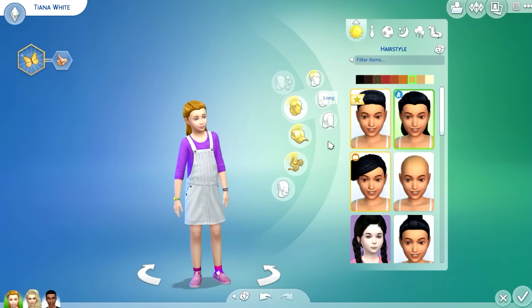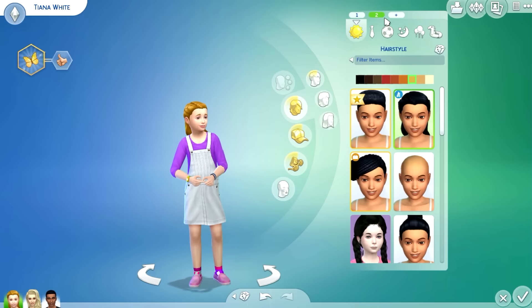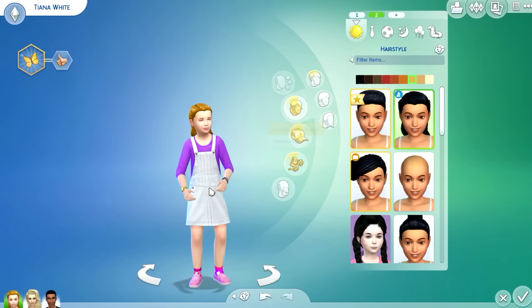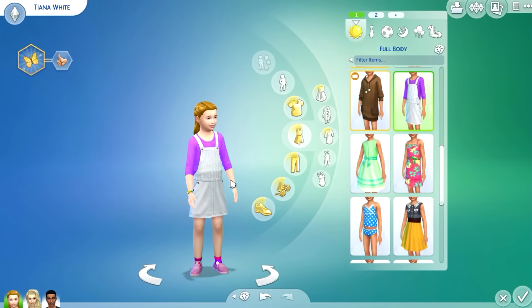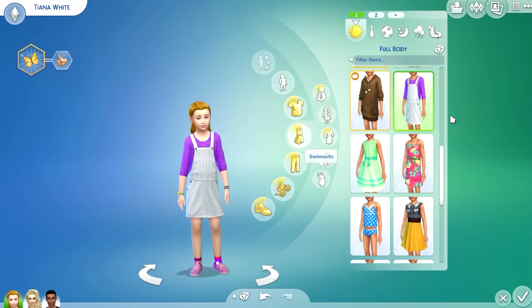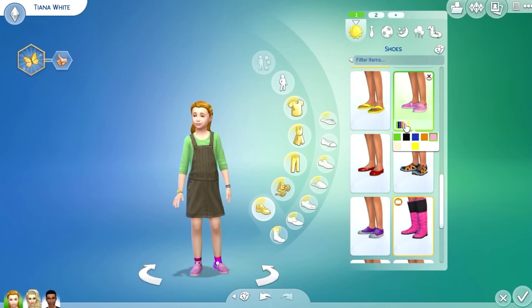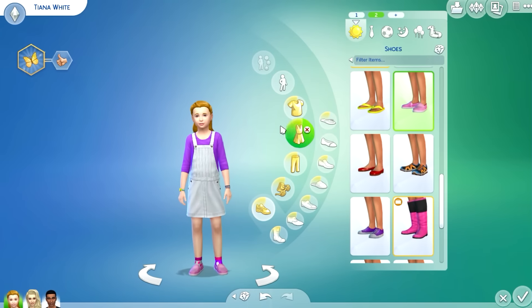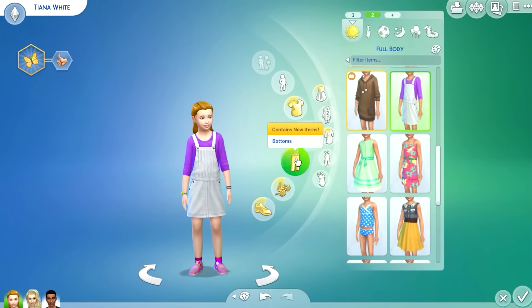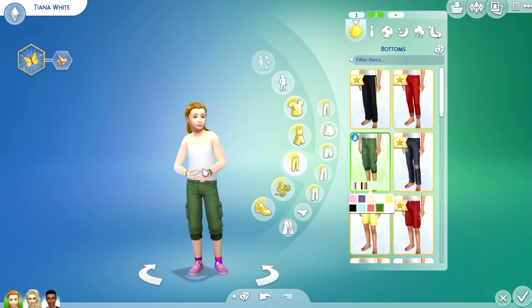That's her sleepwear sorted. Now for the everyday outfit — green, right! Let me see if there's a green... yep, there you go. Shoes — you have this green and I think that's good. For outfit two, she's got a skirt on — oh, this top is cute, we'll do this one.